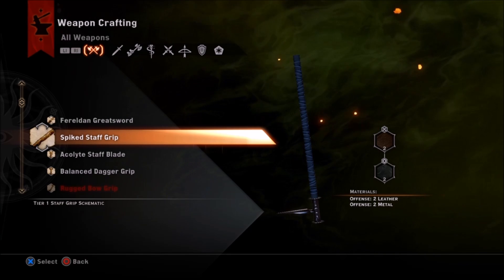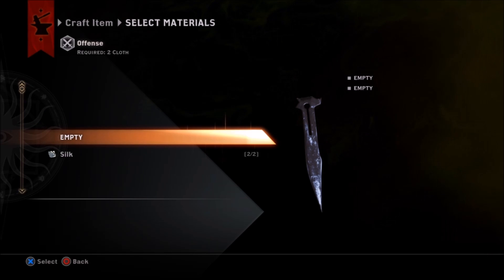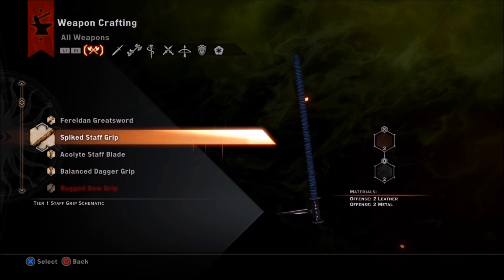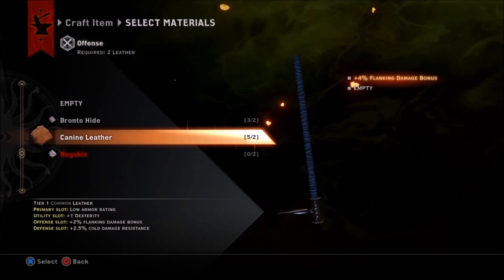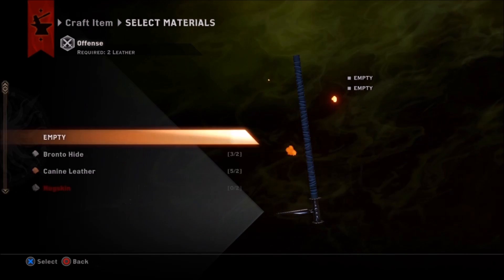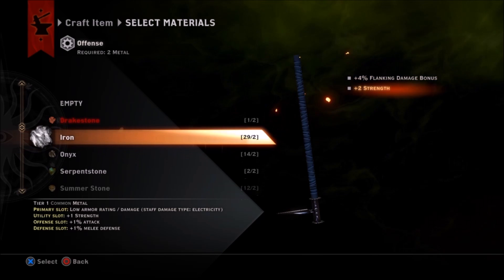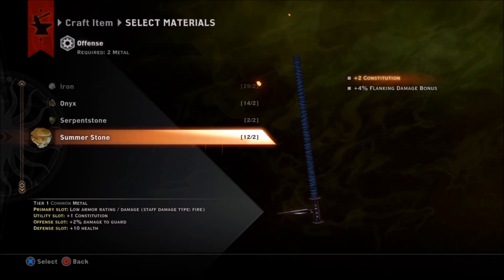You can also make weapon upgrades. Things like blades and grips are stuff you can add to a particular kind of weapon — it shows you at the bottom left, like a staff blade schematic. This will add some kind of offense or buff to your mage's staff. I have two staff schematics, so I can compare both, looking at available materials, the slot types, and what the bonus is going to be. If it doesn't fit your mage — say it's a fire buff but you have an ice mage — you'd want ice-based stuff instead. Here I see flanking damage and critical damage options. If I can keep my mage away from the fight and draw attention away, he'll get a damage bonus when attacking an enemy from the sides or behind.